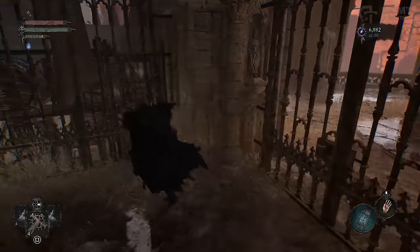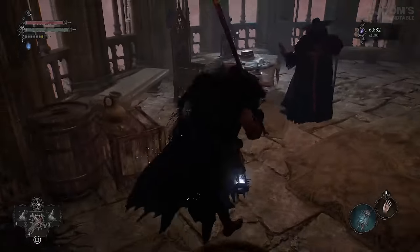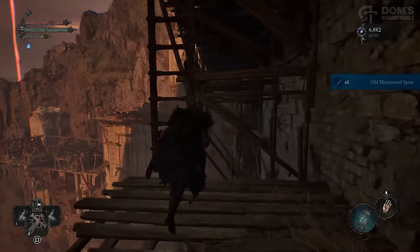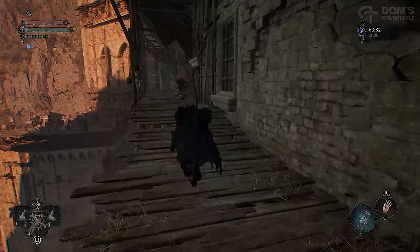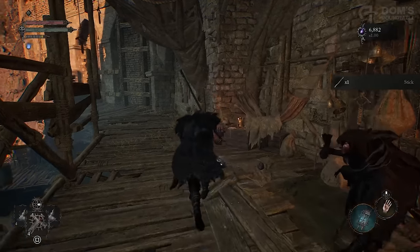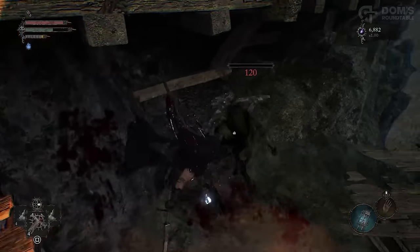To do this, first head down the steps opposite Dunmire on the other side of Skyrest. You'll find yourself here, where you can grab the Old Mournstead Spear. Once you've spoken to the travelling merchant and acquired the stick, the next area is very self-explanatory. Just take out all the enemies and smash all the crates and barrels to make sure you're not missing any loot.